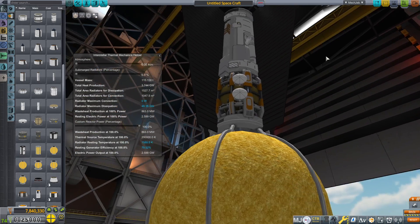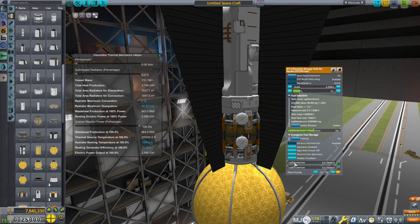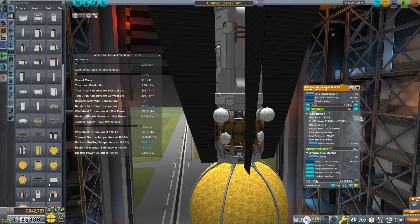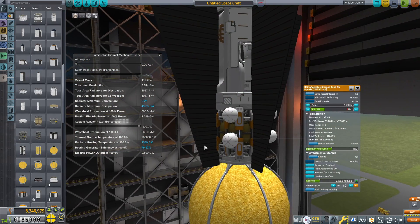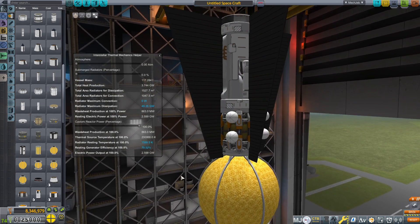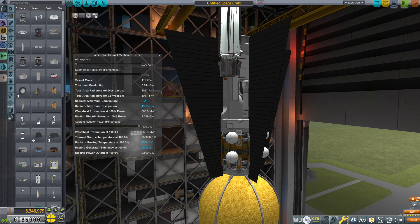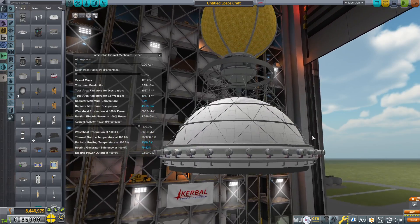Helium-3 is quite rare in the inner system, but at Jool it's crazy plentiful. We're going to fill them up a little bit just so our reactor has some initial starting juice, but once we get out to Jool it won't be a big deal. I'm going to slap an atmospheric particle scoop on the front of this — and it looks like we're ready to go.